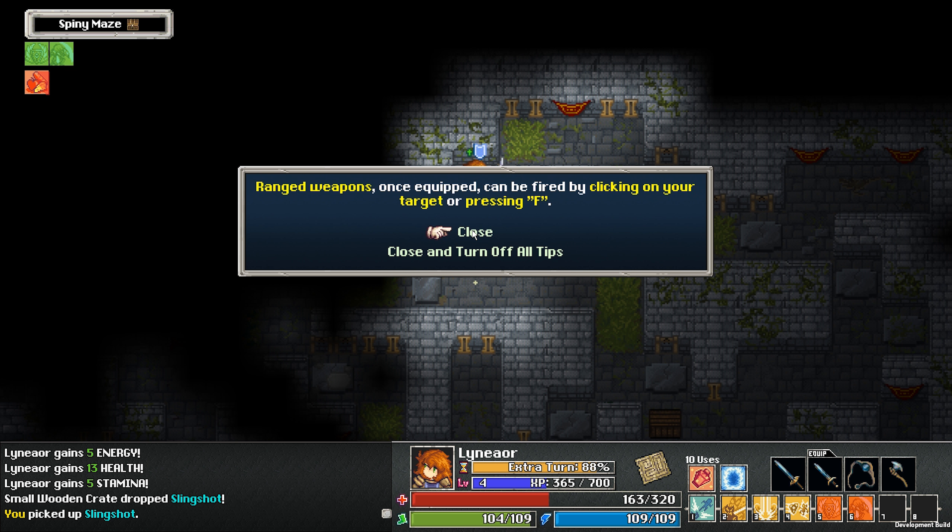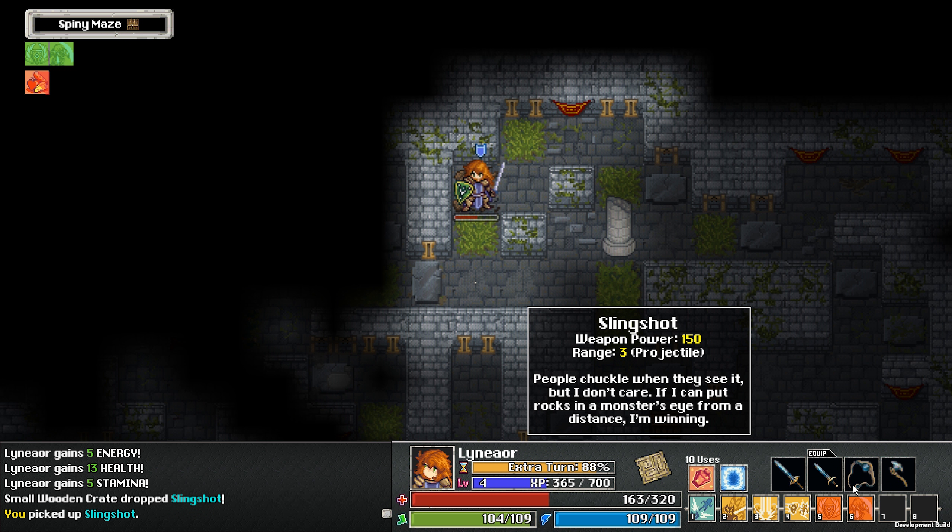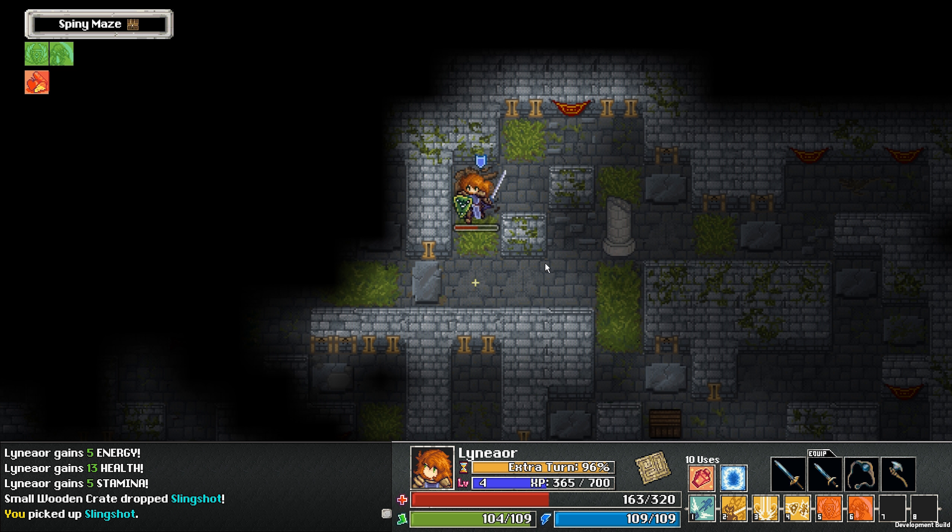Ranged weapons, once equipped, can be fired by clicking on your target or pressing a key. Slingshot — people chuckle when they see it, but it can put rocks in a monster's eye from a distance.